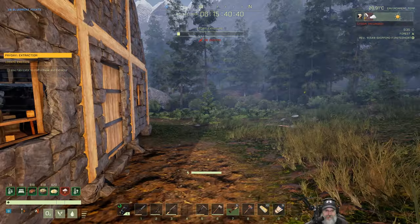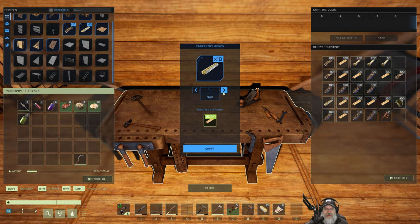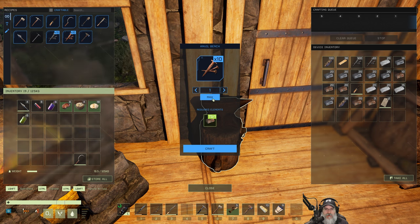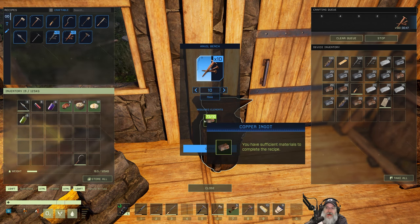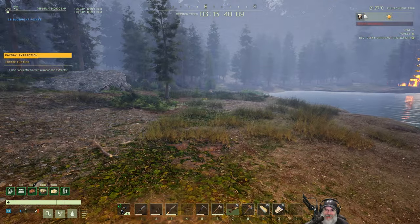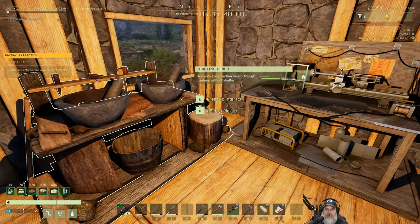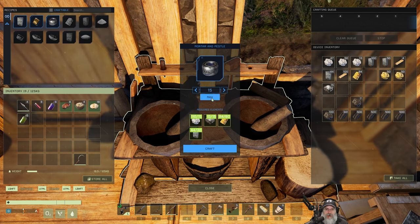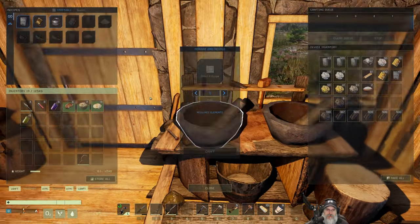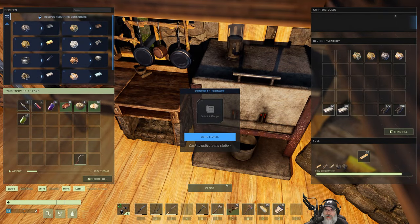We want to do some more cross pieces here too. We need refined wood and copper nails - maybe 300 of those, though I don't want to go overboard with copper nails because we're going to need a ton of copper for electronics when we get up into tier four. I'm going to go all out on the carbon fiber because we'll need it for other things too. Once that's cooked up we'll be able to get our fabricator.